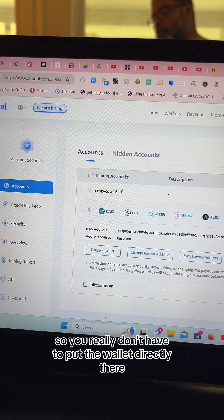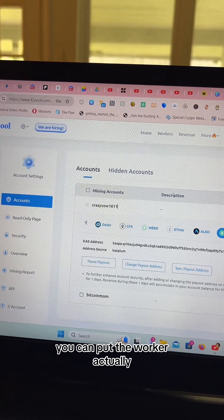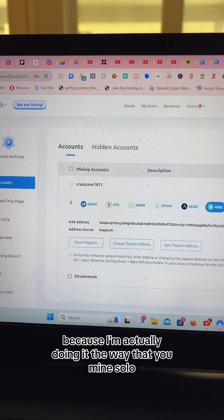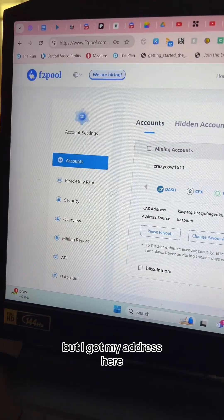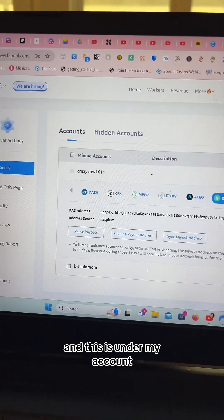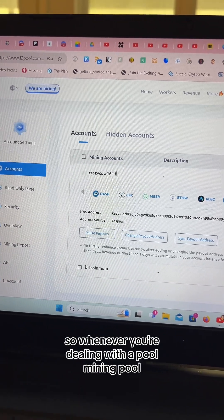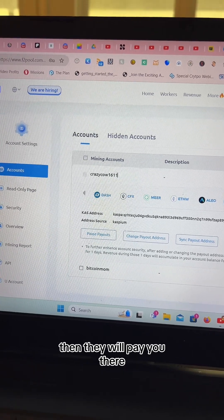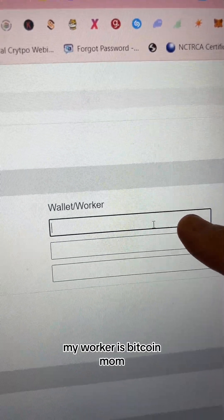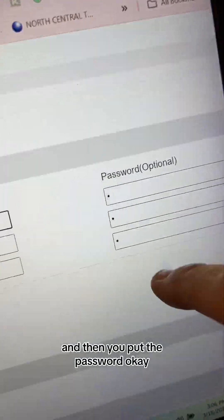I'm gonna put the wallet address in there. You can actually put the worker name instead of the wallet directly. I've got my address here — this is under my account. Whenever you're dealing with a mining pool, they will pay you there. This is my wallet. My worker is 'Bitcoin Mom' — I'll put 'Bitcoin Mom' here, and 'Bitcoin Mom' here. Then you put the password.